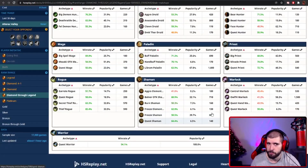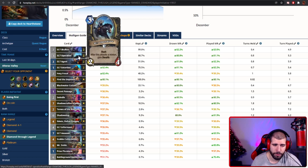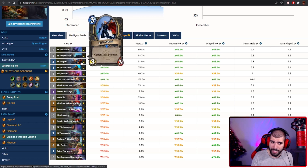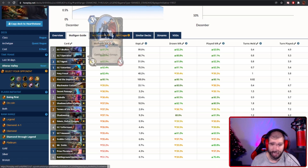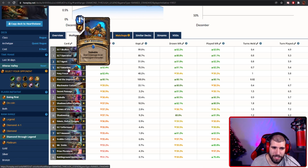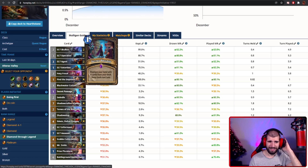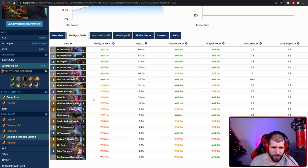For the mulligan going first and second, you're always looking for your good cheap SI cards — Skulker at the top, Operative, Agent. Even Aid is fine — you can play it without comboing it, though comboing is better. Don't skip a turn just to hold on to that two damage. SI7 Extortion is pretty good as well, Foxy Fraud too, and the Cutlass isn't bad either.